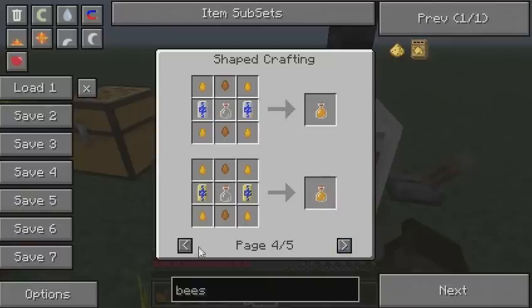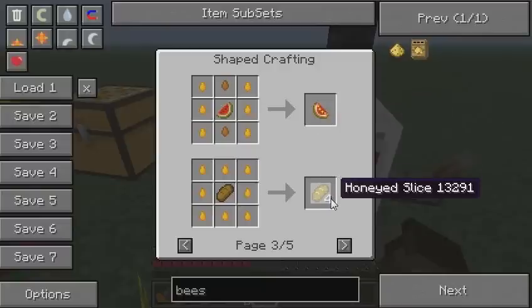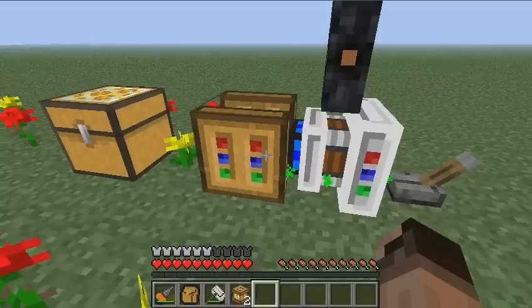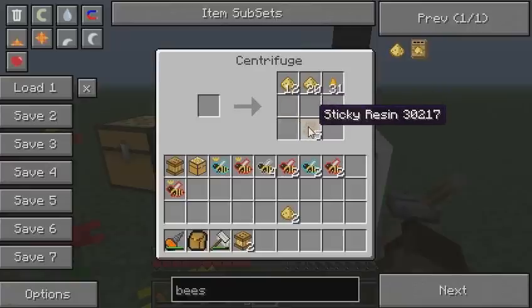Honeydew slice is the basic food that you need. Honeydew is produced by the noble branch of the bees — the noble bees, the majestic bees and the imperial bees. For starters we're interested in the honeydew slice and the beeswax for the recipients. The industrious branch brings us propolis, which if thrown in a centrifuge gives us sticky resin. Besides the tree farm that forestry brings us, you can also use this beekeeping side of forestry to get some sticky resin.